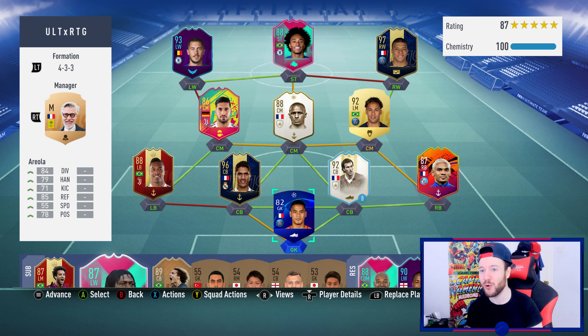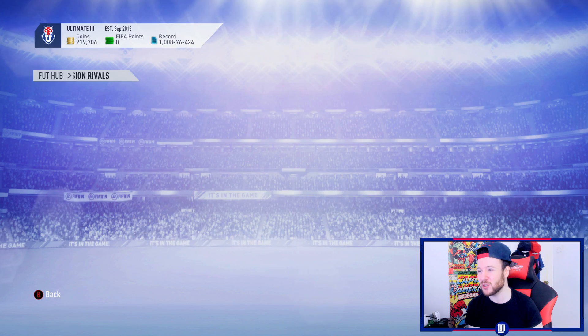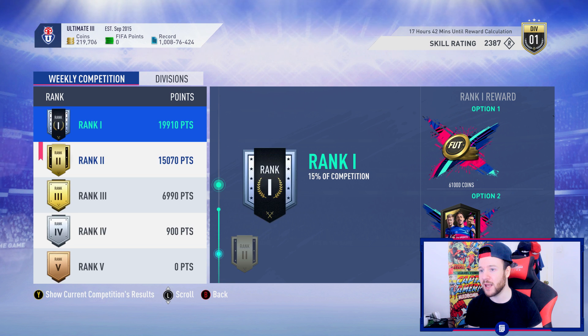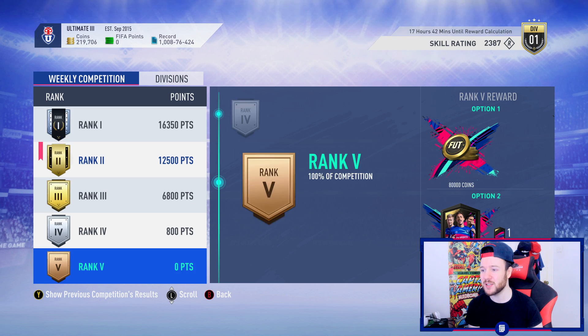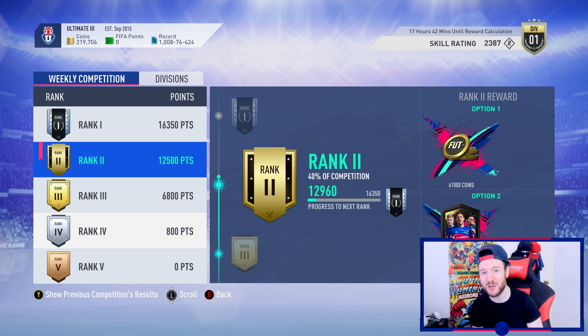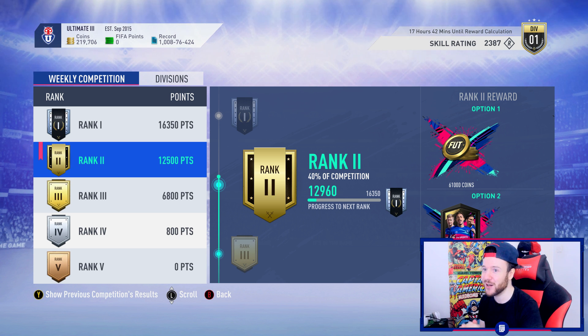That's put me off doing the Laurent Blanc SBC — locking in around a million coins when the 89 on the market feels just as good is a weird situation. Be careful with some of these prime icon moments cards — some just don't feel that great. Tomorrow we'll be back with our new purchase, Foot Champs rewards, and more Div Rivals. Currently Rank 2 at around 13,000 points — I don't think I'll have time to grind for Rank 1. 60,000 coins or take the Ultimate Pack with Foot Birthday in packs? Let me know in the comments, and thanks for watching — leave a like!